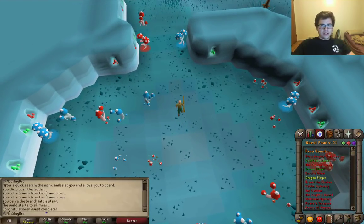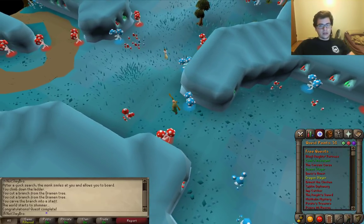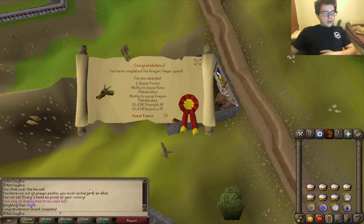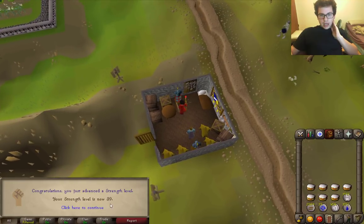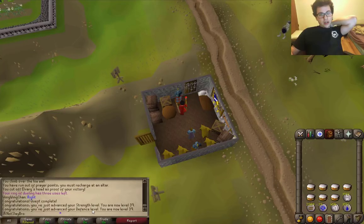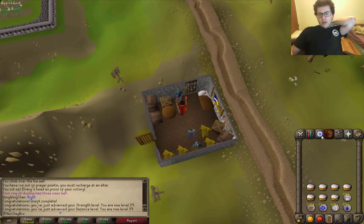Dragon Slayer should be the last quest requirement for the Hero's Guild quest, but certainly not the last skill requirement I need to complete that quest. And there's Dragon Slayer done — Part 1 now, since Part 2 just came out. Only took me about 45 minutes. We just got 18k in both Strength and Defense XP, so that's going to bring us up close to 40. That is sweet, because I can almost wear Rune.